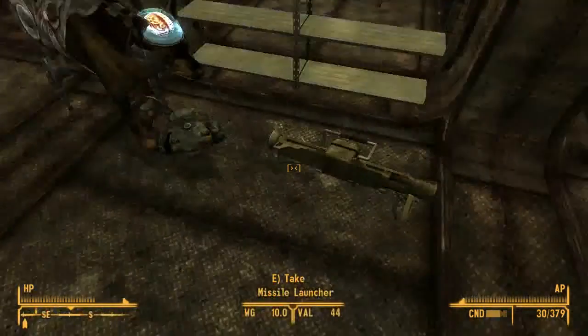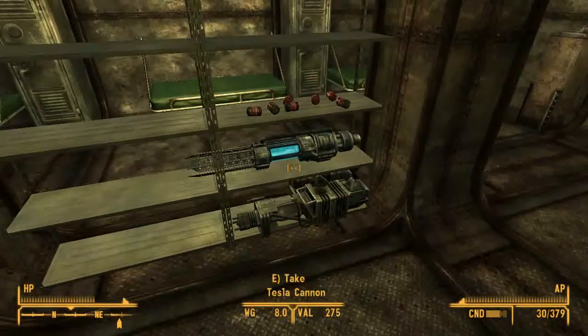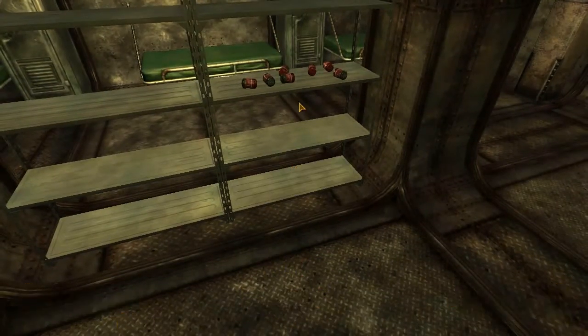Got a missile launcher. Annabelle's like in a perfect position. Tesla cannon and a Gatling laser too.